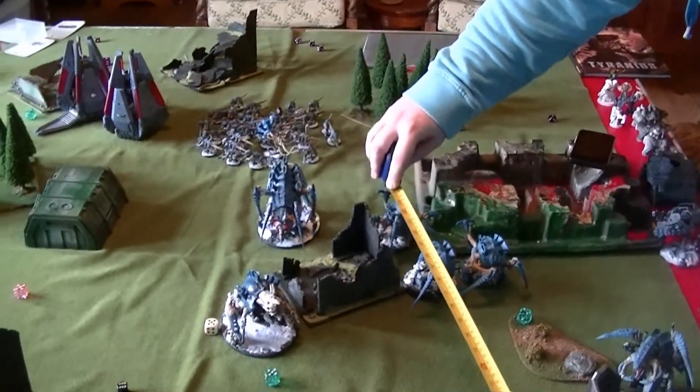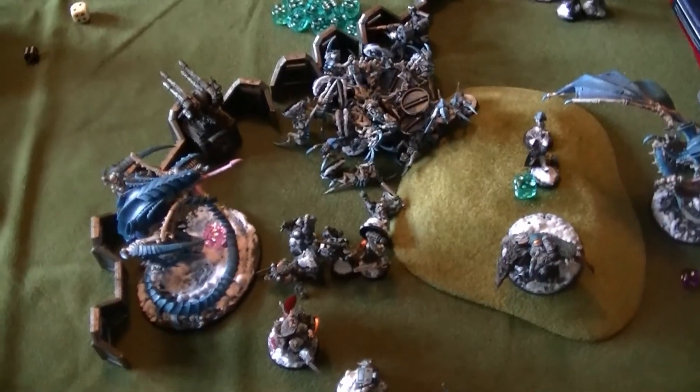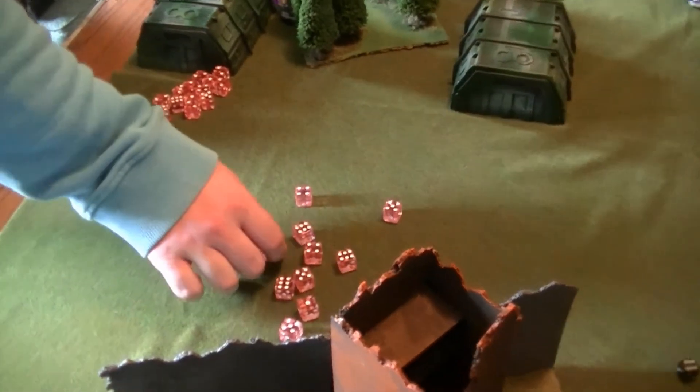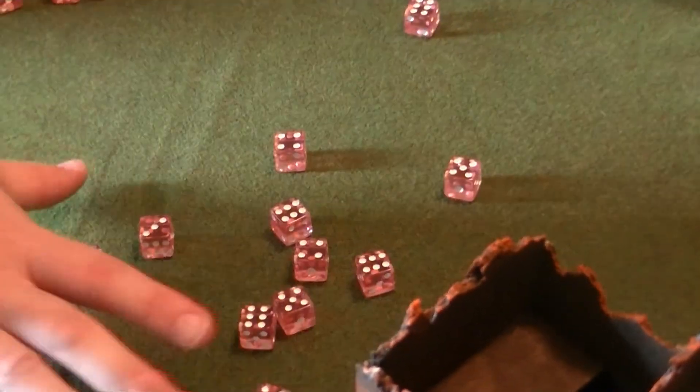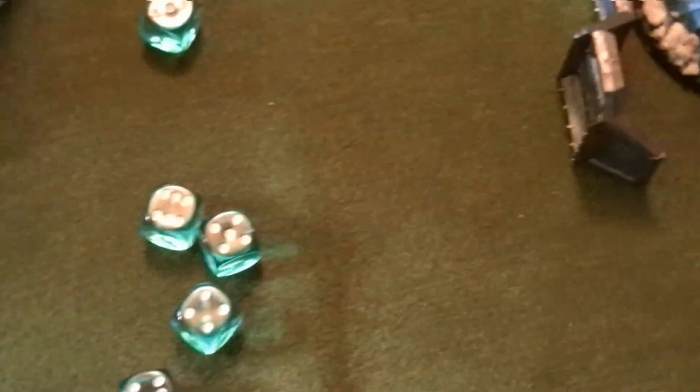Tyranid movement: the Carnifexes, Tervigon and Exocrine have moved up. The Morlocks are ready to ensnare the wolves. The Hormogaunts have stumbled over the Aegis defence line. The Winged Hive Tyrant has positioned himself to get some good shots. Going into the Tyranid shooting phase - Mejau and his band of merry wolves. Threes - yes. Twos. Armor saves - six. I didn't roll a single one, but that's where all my sixes are.